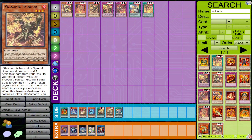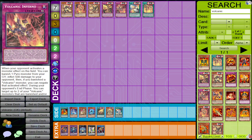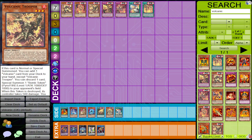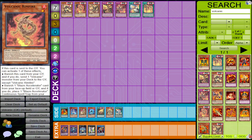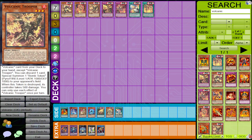Volcanic Trooper adds any Volcanic card — all the monsters and the trap cards — but sadly not the Blaze Accelerators. That's not a huge issue since we already have Rimfire. The other effect is you discard one card and put a Bomb Token onto your opponent's board.